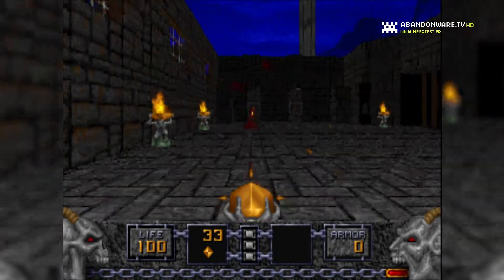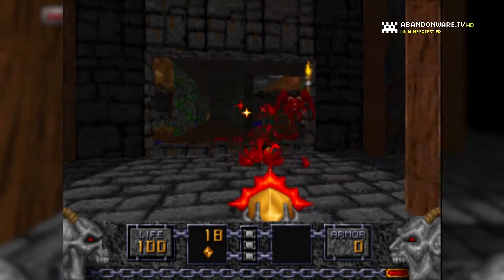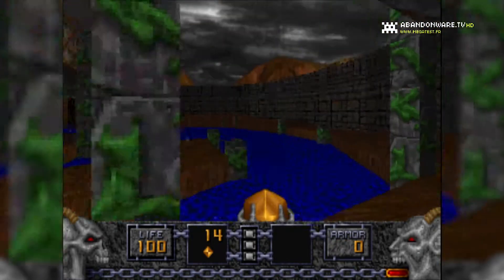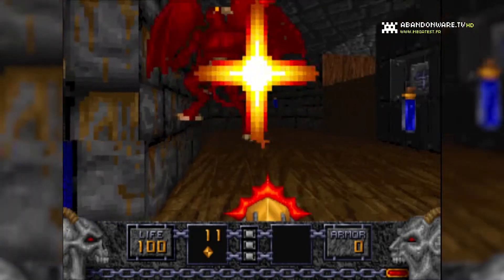Tout commence dans une grande pièce, avec une porte sur la gauche, fermée car il faut une clé. Je fonce à l'extérieur et trouve plein de munitions, des power-ups d'armure et d'autres objets qui se glissent dans l'inventaire pour utiliser plus tard.